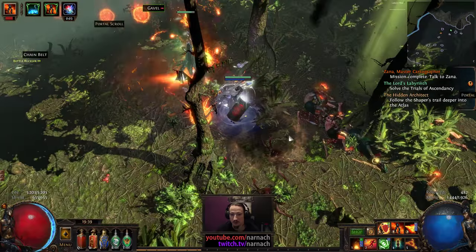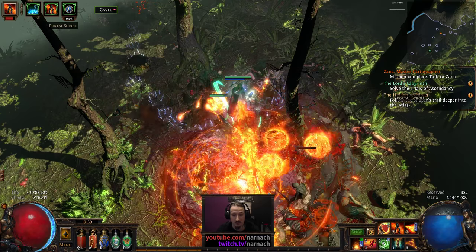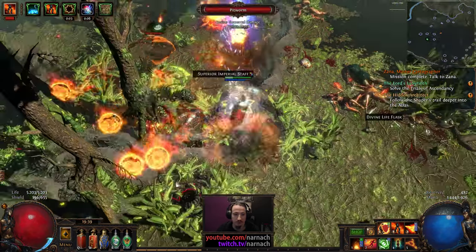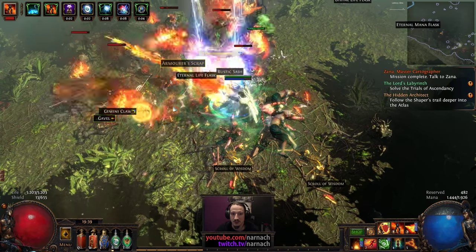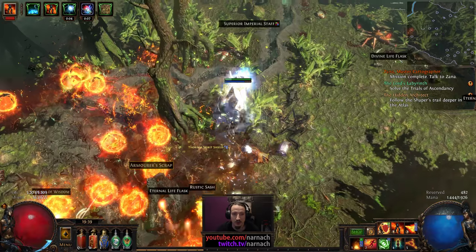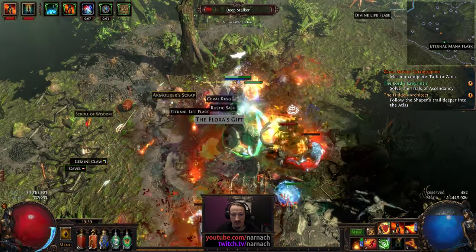Still kicking ass here on what is effectively a white map. All the danger is gonna be in the bosses. Though, of course, keep in mind it's tier 6. Enemies are hurt a lot simply by virtue of what they are.